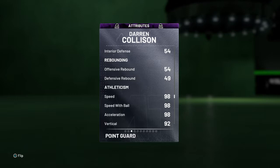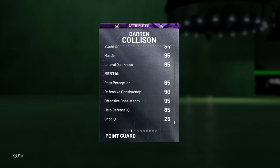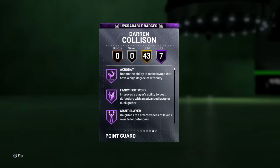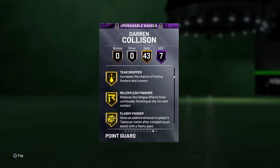90 perimeter defense, 98 on speed, speed with ball and acceleration, 92 vertical, only 49 on the strength, 95 lateral quickness, 90 defense consistency, 95 offense consistency, and 85 help defense IQ. Tendencies: driving dunk 40, alley-oop 25, flashy dunk zero. Got seven Hall of Fame badges: acrobat, fancy footwork, giant slayer, downhill, needle thread, quick first step, and range extender.